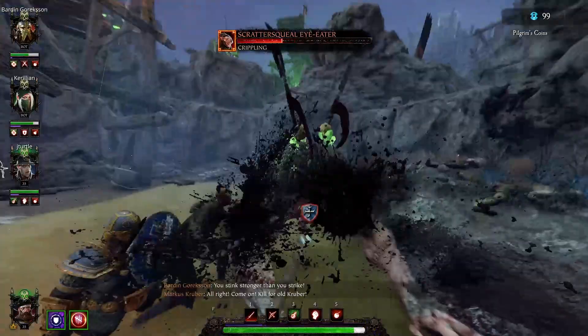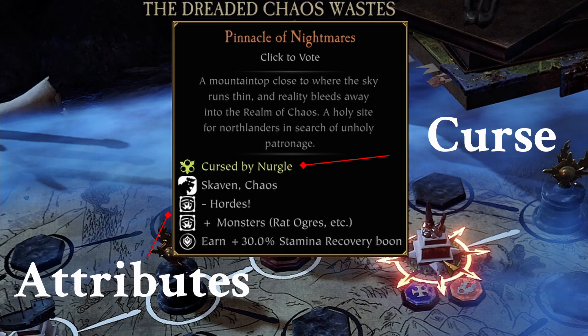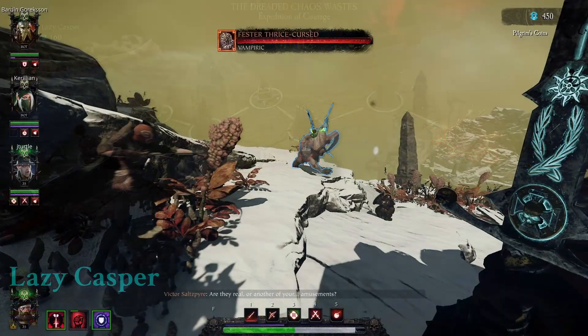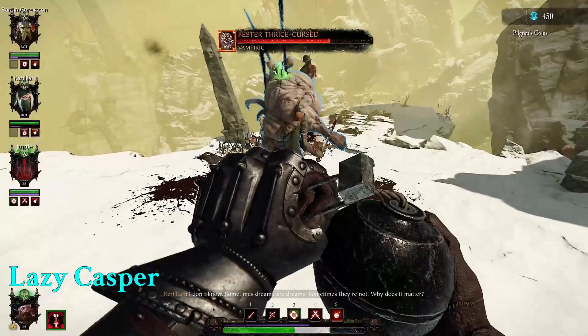Back to Grudge Marks. Grudge Mark monsters bring a whole new layer of fun to Chaos Waste because they take the excitement of randomization and apply it to the monsters. Missions already have some randomization with two randomized entries applied to the mission and a chance for it to be cursed by a Chaos God. Grudge Marks pushes this randomization even further by giving monsters randomized attributes as well. Grudge Mark monsters can spawn from Chests of Trials, which lets you pick one boon from a choice of three, and in the final arena of a run. They keep us on our toes because if we aren't careful, they can end us in moments.